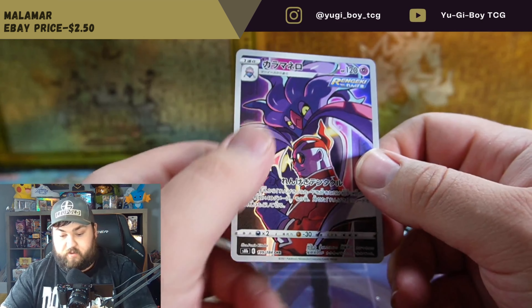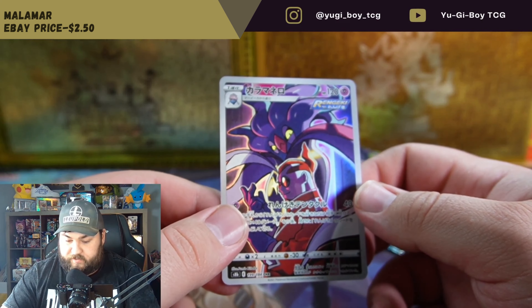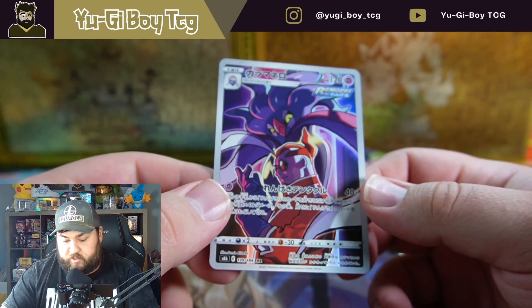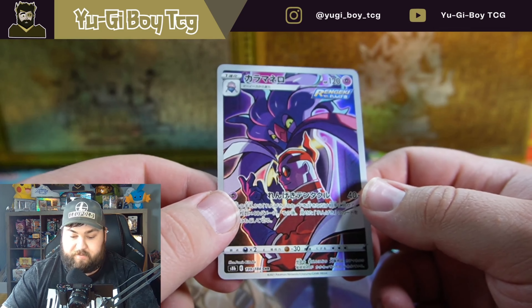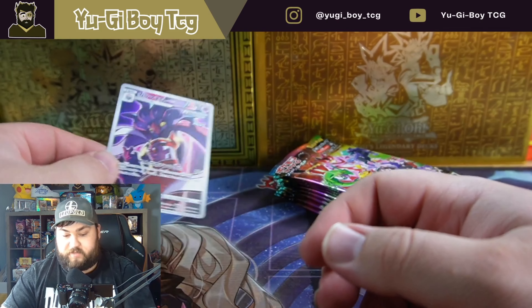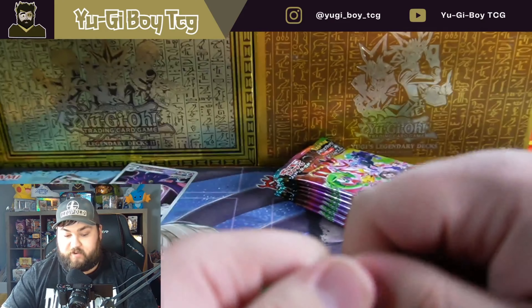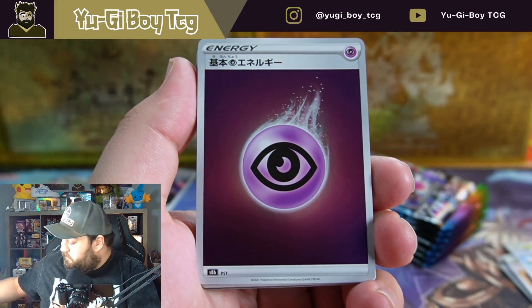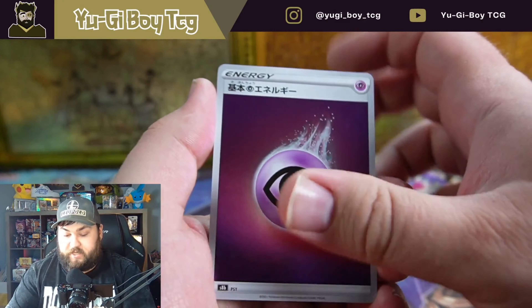Bolton and — oh my god, I always forget the name of this Pokemon, but it's one of the full art gallery style cards, very very cool. What is the name of that card? I've never really used it — I think the first evolution is Inkay. I don't know, I've never really used that Pokemon. And a psychic energy.